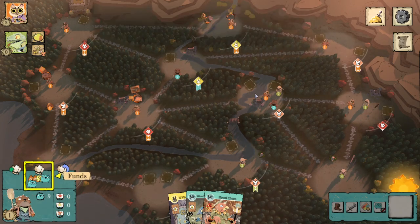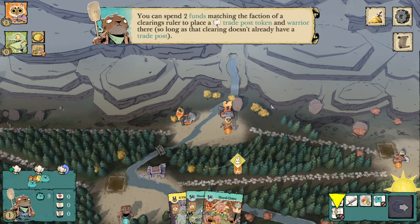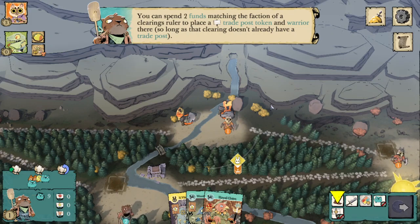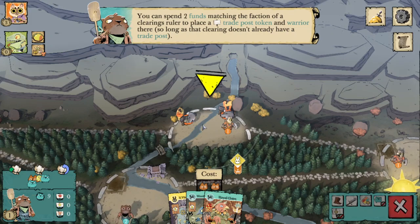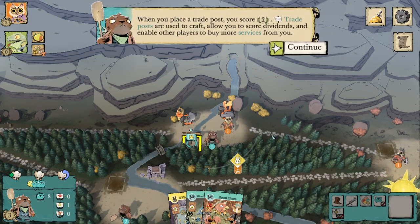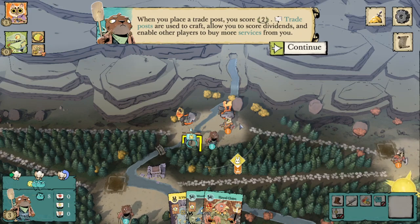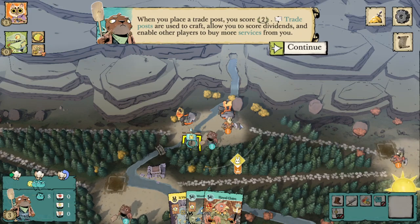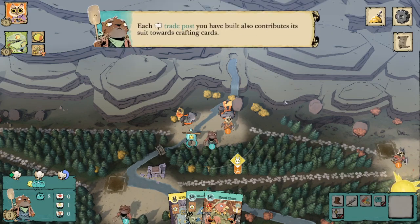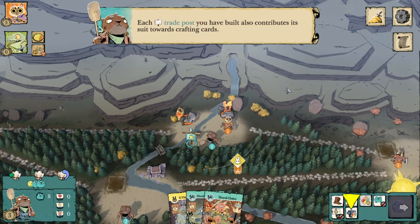You can spend two funds matching the faction of a clearing's ruler to place a trade post token and warrior there, as long as that clearing doesn't already have a trade post. So we can spend the two cats we just got to establish a trade post with our little garrison. When you place a trade post, we score two points. They are used to craft, allow us to score dividends, and enable other players to buy more services from you.